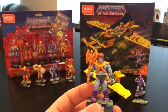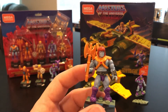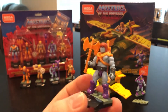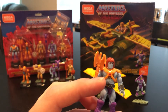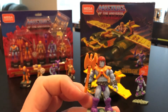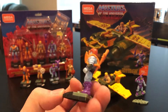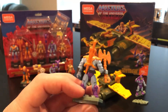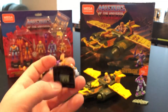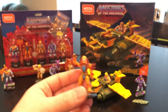First up is Faker. He comes with a power sword and a battle axe. His chest armor is similar to He-Man's, but since he is an android you can see his robotic parts underneath the chest armor — it's extremely difficult to get the chest armor off, but you can see those mechanical details. He's a really nice figure. I didn't pick him up through the Heroes line since I wasn't a huge figure fan at the time, so I passed on the wave three release.